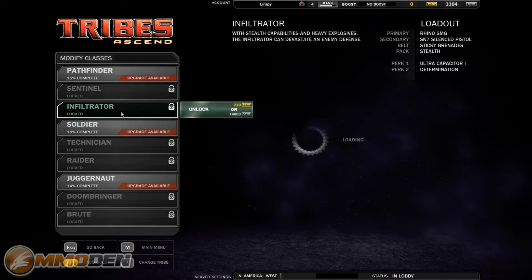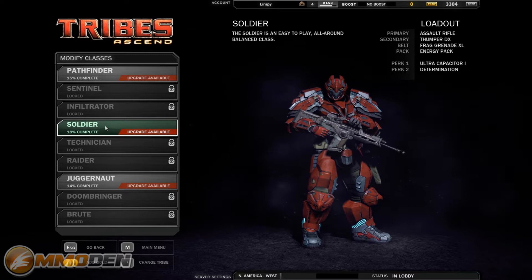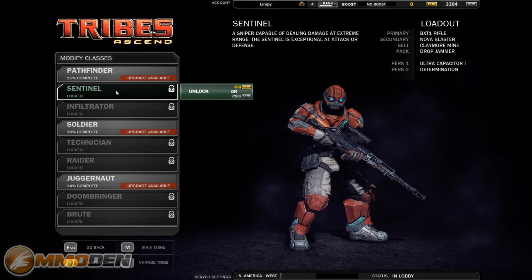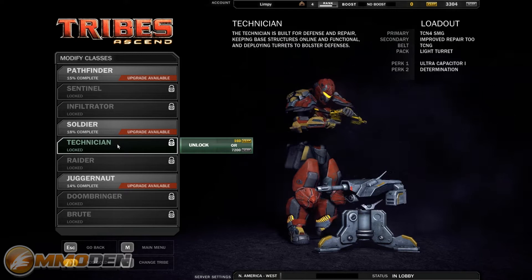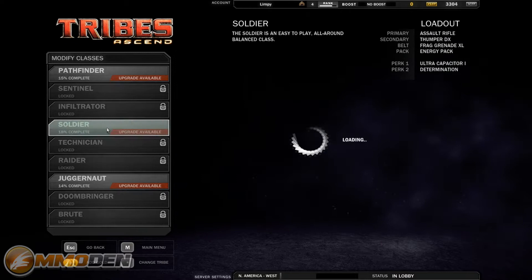Now we're going to look at some of the classes. As you can see, there are three classes available right from the start: the Pathfinder, the Soldier, and the Juggernaut. I mainly spend my time on the Soldier — he's got 18% complete. As you earn XP, you'll be able to unlock things like the Sentinel, which you can see costs 7,200 experience. There's also the Infiltrator, and the one I'm kind of looking forward to is the Technician — he can set up turrets and stuff like that. I've got 3,304 XP saved up right now.